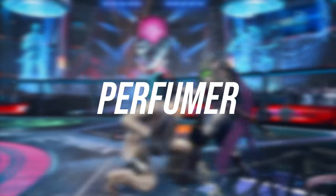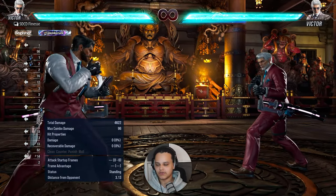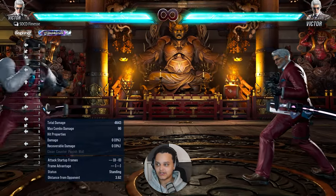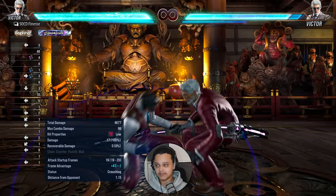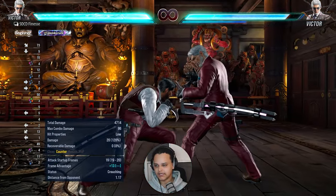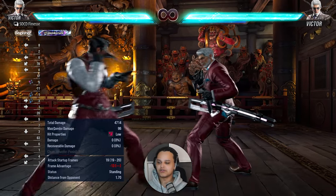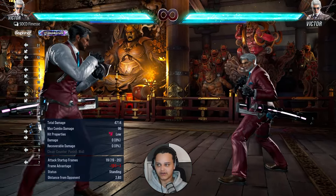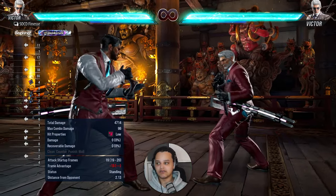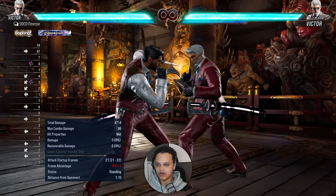Let's look at Perfumer. Perfumer is his forward-three stance, used to cover space quickly. Most attacks out of this stance have range. Perfumer one is a low — on counter hit it gives additional frames into full crouch, minus 13 on block. Some characters like Kaz can launch it. It's a really good low because of the range it has, and it can be used on Oki.